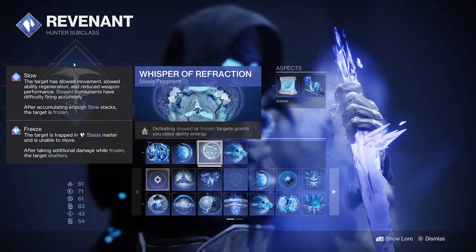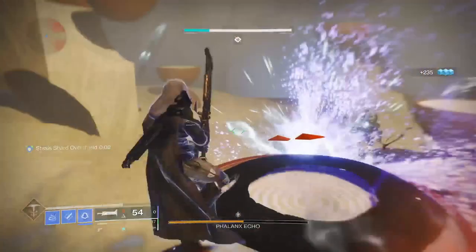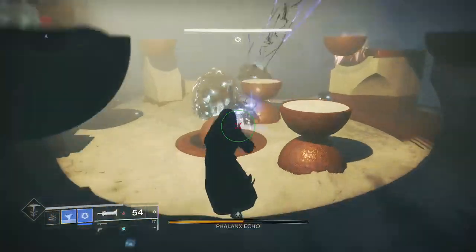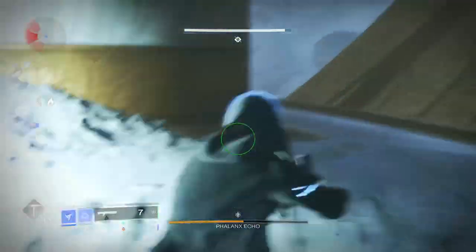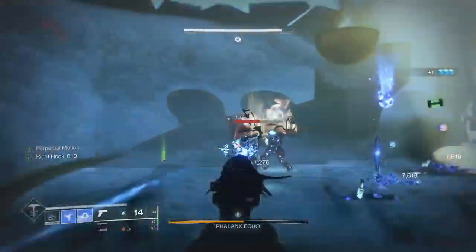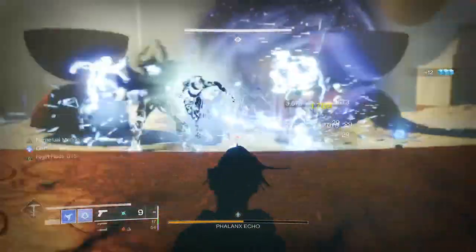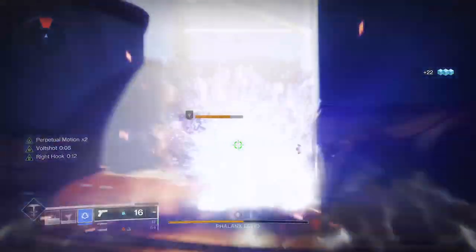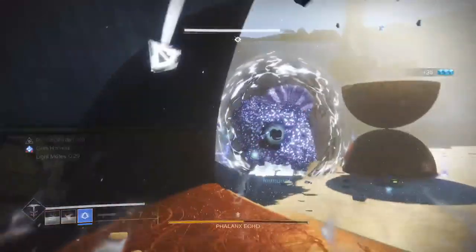We will be using Whisper of Refraction — defeating slowed or frozen targets grants class ability energy. So we have the ability to have two lots of shurikens and two lots of dodges, and our grenades come back in 24 seconds. You can see the level of stasis carnage we can cause because we're always stacked up with multiple charges and quick cooldowns.